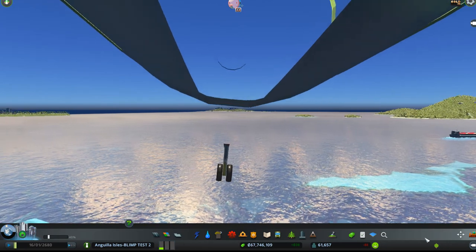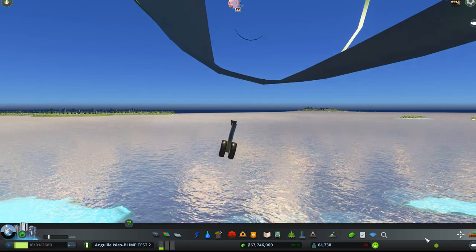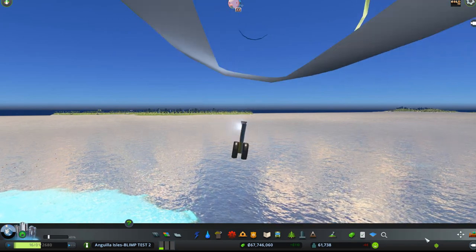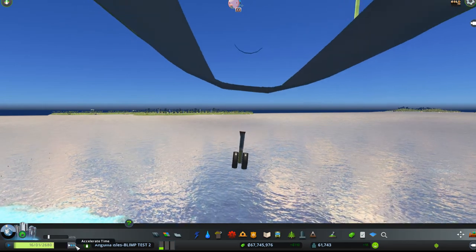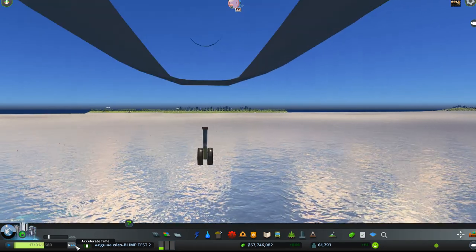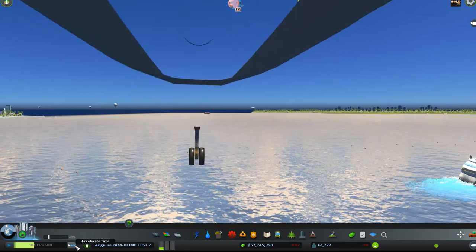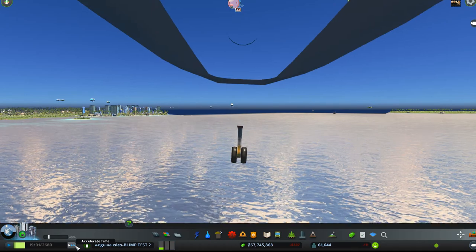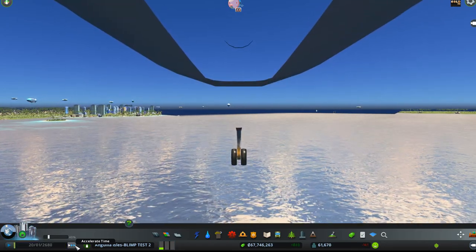He apparently lives someplace far enough away that he needs to take a blimp ride to get there. So I'm going to set things on three down here so the blimp goes a little bit faster. These blimps take 35 people, and they have a little hostess in them who gives you food and takes care of you like in any first class flight. But you can only have 35 people.